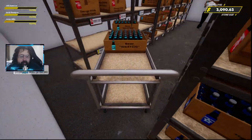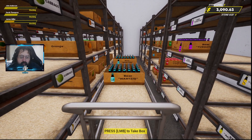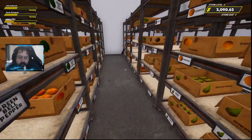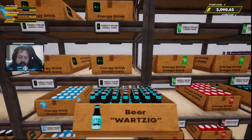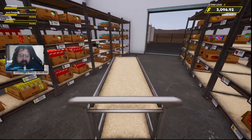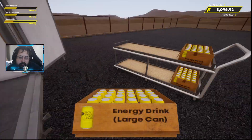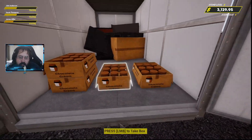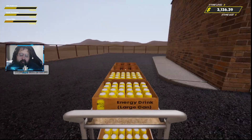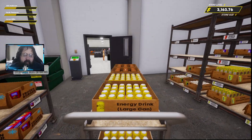Where does this go? Back here somewhere, I believe. Yes, found it — I gotta go around. All right, our next truck is here, so let's go empty that. For this next upgrade, we're gonna have to do the store size as well, because I only have one empty shelf and we're getting a bunch of new items.